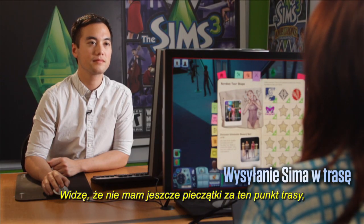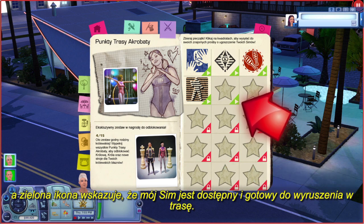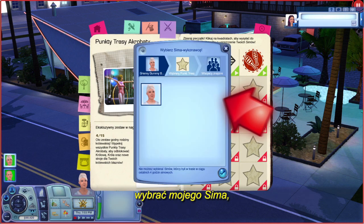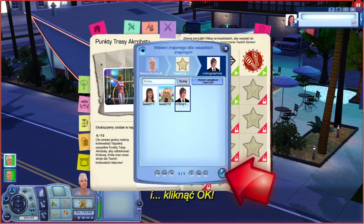So this is the Acrobat page. I can see here that I don't have a stamp yet for this tour stop, and the green icon indicates that my Sim is eligible and ready to go on tour. All I have to do is click here, select my Sim, select you — my friend, King Machine — and click OK.